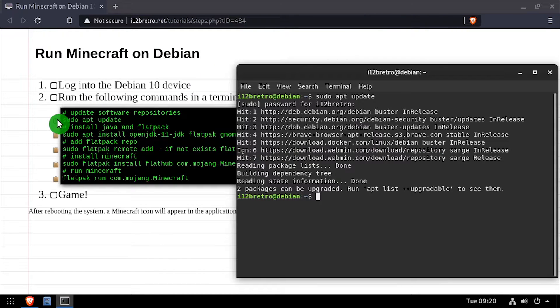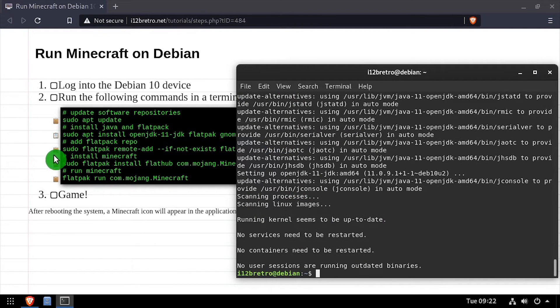To begin, launch a terminal and run sudo apt update to update your software repositories. Then we'll use apt install to install Java and Flatpak.